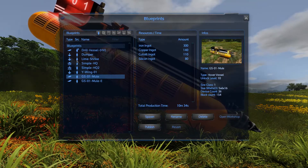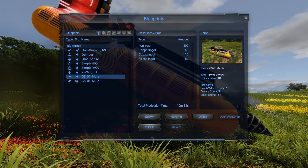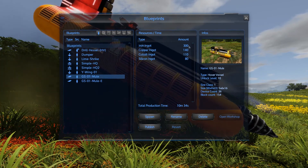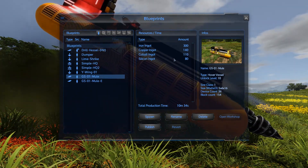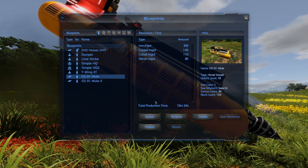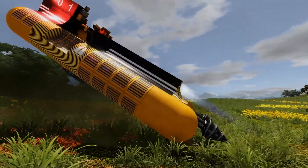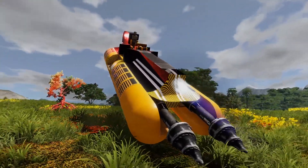Let's take a look at the requirements real quick. The GS01 Mule requires 300 iron, 140 copper, 110 cobalt, 80 silicon, and is a level 10 unlock, with a 10-minute build time with my settings — the build time may vary.